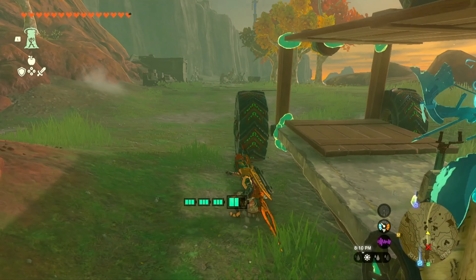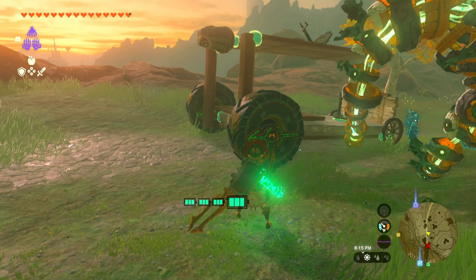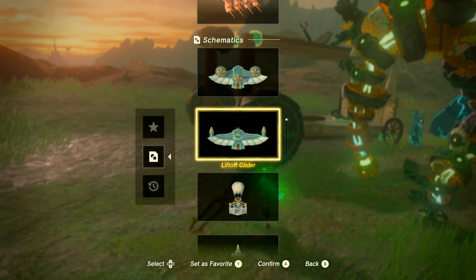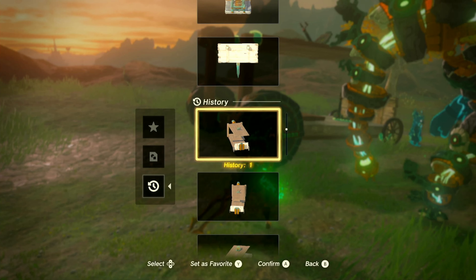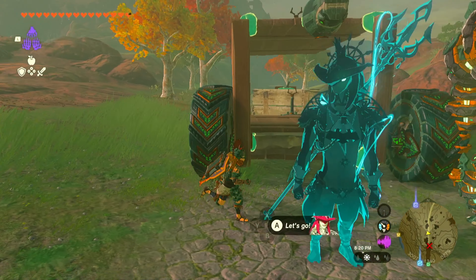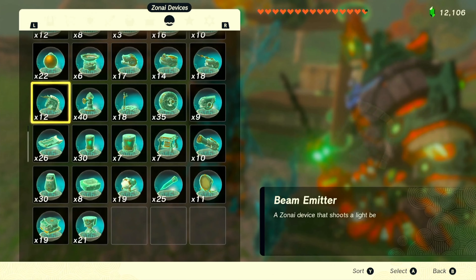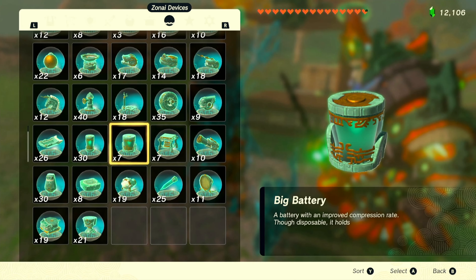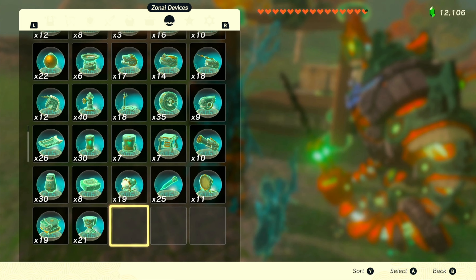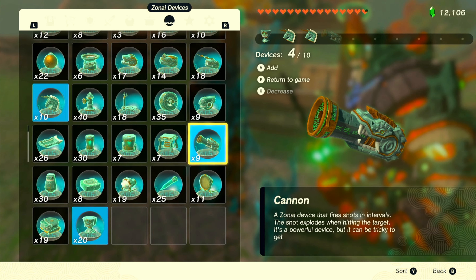We're gonna deck this thing out with a couple of attack items real quick. So let's go into auto-build. I'm gonna unfavorite this one cause we changed the design recently, not in this recording. And now we're just gonna put some attack stuff on it. I guess we'll go with a construct head and a cannon, and we'll call it a day. Maybe a frost emitter on there too — actually, we'll do a couple of beam emitters, cause those are always swagger. And maybe a cannon, just for fun.